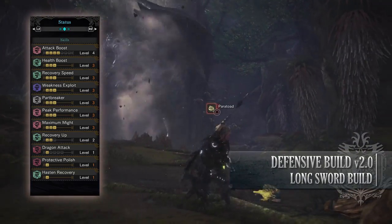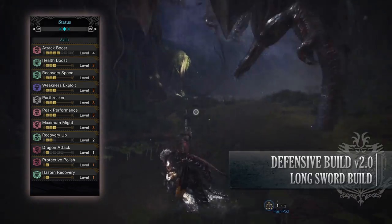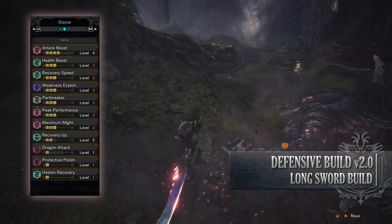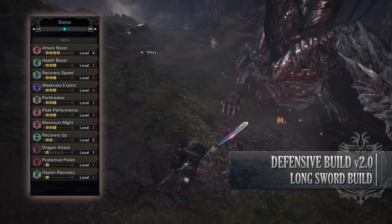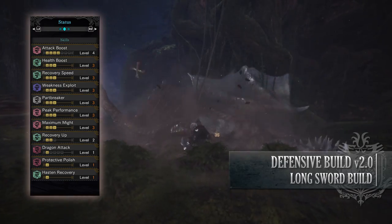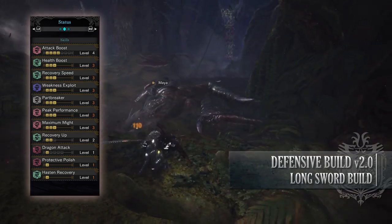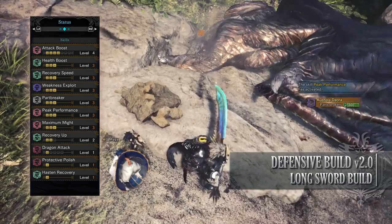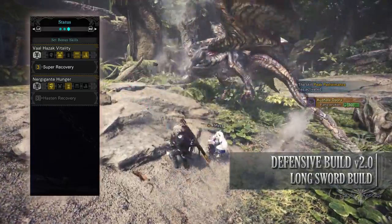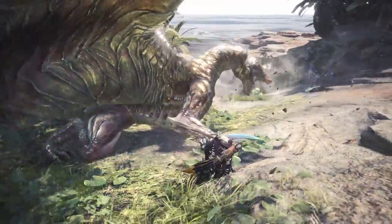You'll also have Weakness Exploit level 3; Part Breaker level 3 which makes it easier to break monster parts; Peak Performance level 3; Maximum Might level 3; Recovery Up level 2 — Recovery Up increases the effectiveness of our healing capabilities by a set percentage; Dragon Attack level 1, a byproduct of the gear that is unfortunately not useful on this build; Protective Polish level 1; Hasten Recovery level 1 — the Nergigante set bonus built into the Emperor Sword of Ruin allowing us to regen our health when we hit a monster, separate from the health regen augmentation. And finally the set bonus Valhazak's Vitality — Super Recovery — allowing our health bar to regenerate past the red portion of health, providing us constant healing over time.